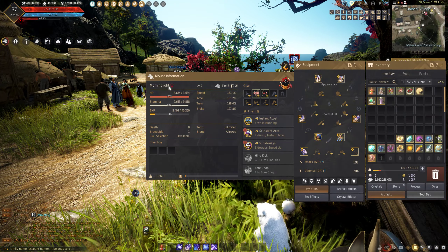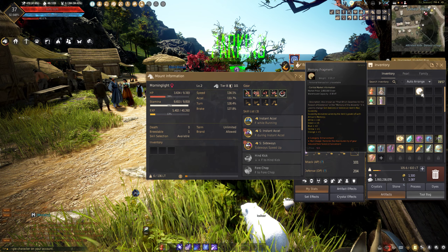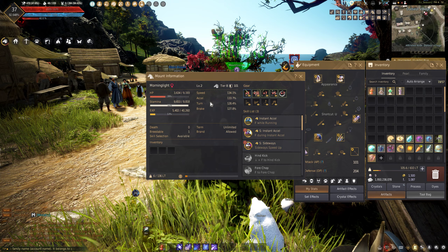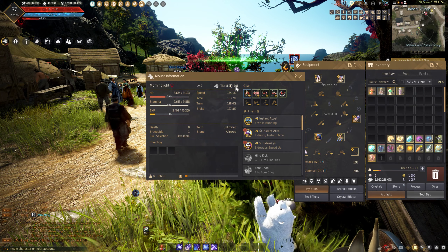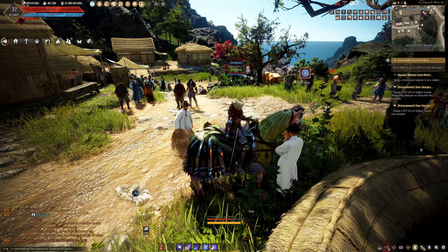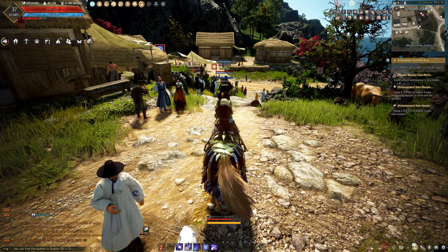Yes, she's a she-horse. There we go, looking fine. The defense could be more — 101 — but that's what we have to play with right now. Eat a carrot to get health up, and now we need to choose our new destiny.